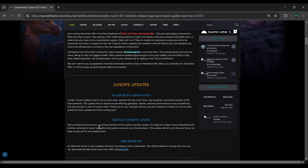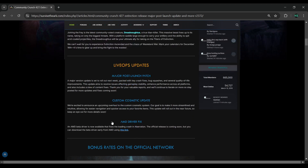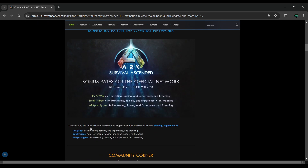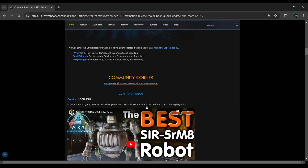We've got live ops, post-launch patches, custom cosmetic updates, and the AMD driver fix — though that's just a beta driver you can download through a link. They're boosting rates for the official network from September 20 to 23, which has already passed. They really don't give you a lot of time — looks like it was just Friday to Monday.